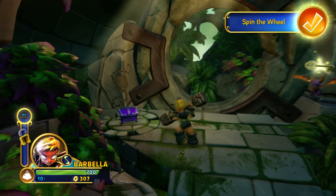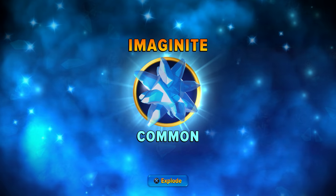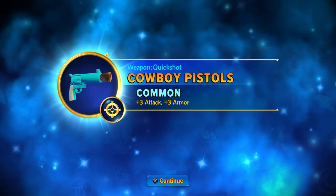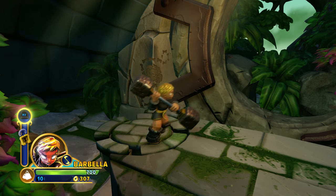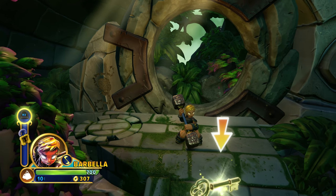As mentioned by Spyro, these Imaginite chests are what hold all of the creation pieces that you can find along your adventure. So here we've got a new quickshot weapon, the cowboy pistols. You're going to find more and more of these Imaginite chests throughout the adventure.